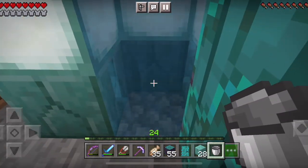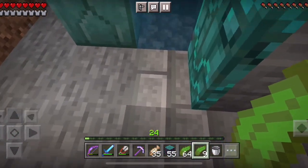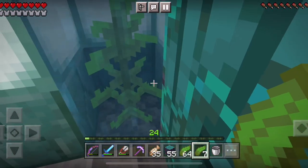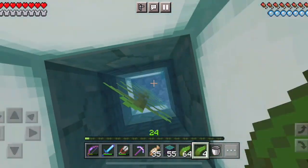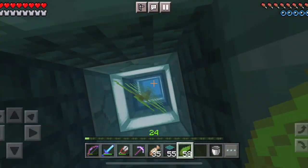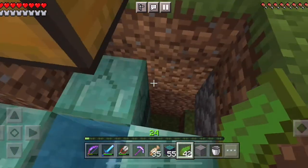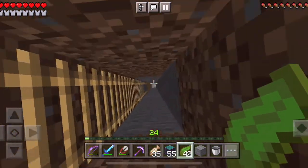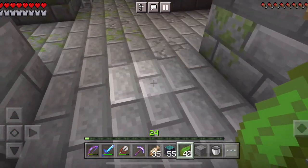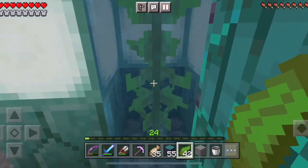I picked up some kelp because apparently if you place kelp in the water column it converts flowing water into source blocks. I'll plant it all the way up and see if it's working. Let's check from downstairs — it still looks like it might be flowing, but let's try placing the magma block anyway and see what happens.